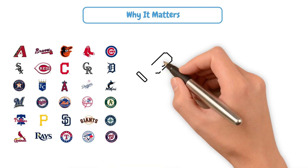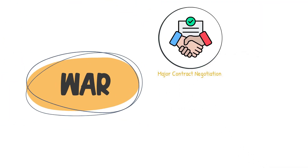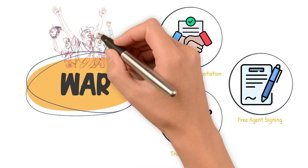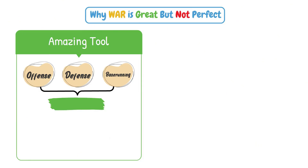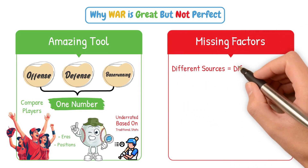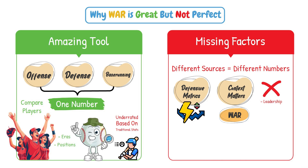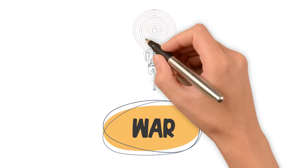Why does this all matter? Teams aren't just paying players for past performance anymore — they're paying for future WAR projections. WAR is literally baked into every major league contract negotiation, free agent signing, and trade evaluation, whether it's one of the public versions or one calculated in-house. It's not just a stat for fans; it's a business tool for modern front offices. WAR is an amazing tool because it bundles offense, defense, and base running into one number, allowing fans to compare players across eras and positions, and highlighting players who might be underrated by traditional stats. But WAR isn't flawless: different sources produce different numbers, defensive metrics have some volatility, and WAR doesn't always capture leadership, clutch performance, or game-calling for catchers. Short seasons skew results — WAR stabilizes best over a full season, not a small sample size. The bottom line: WAR is a great starting point, but not the whole story.